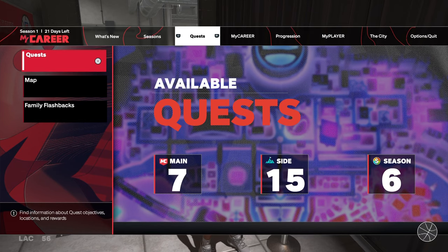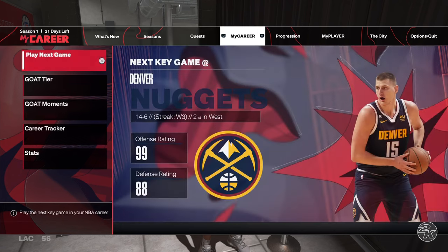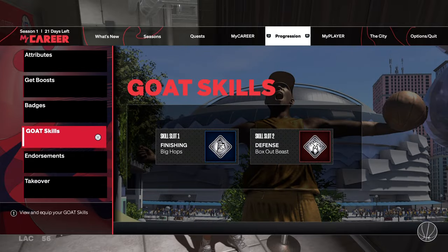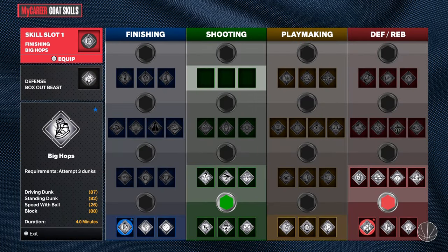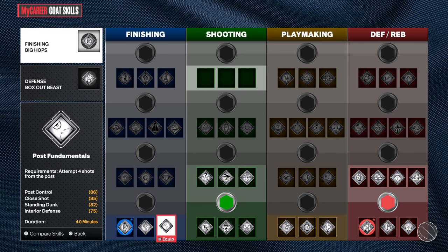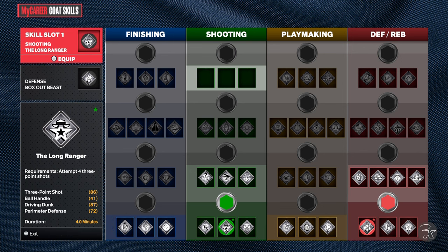I will explain how to use the GOAT skills in NBA 2K24 Next Gen. If you go into progression, you will have GOAT skills — you have two skills you can use, and for each one you will have a requirement. For each one, they give you a boost.